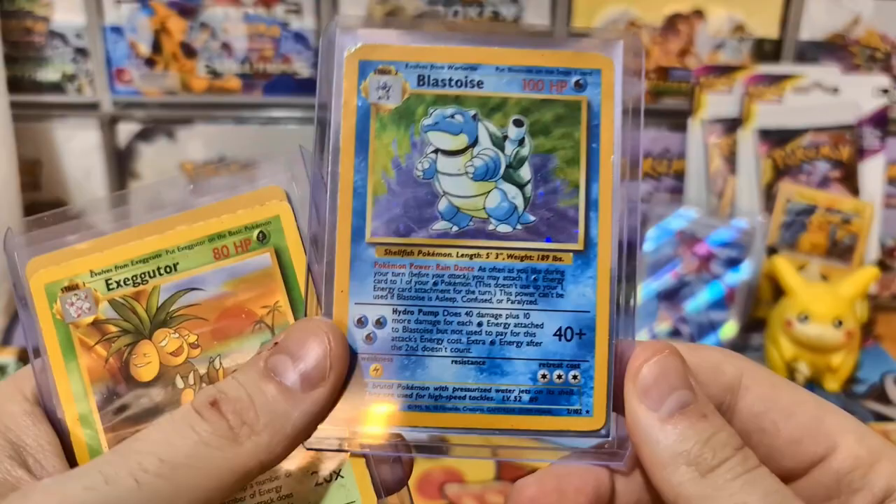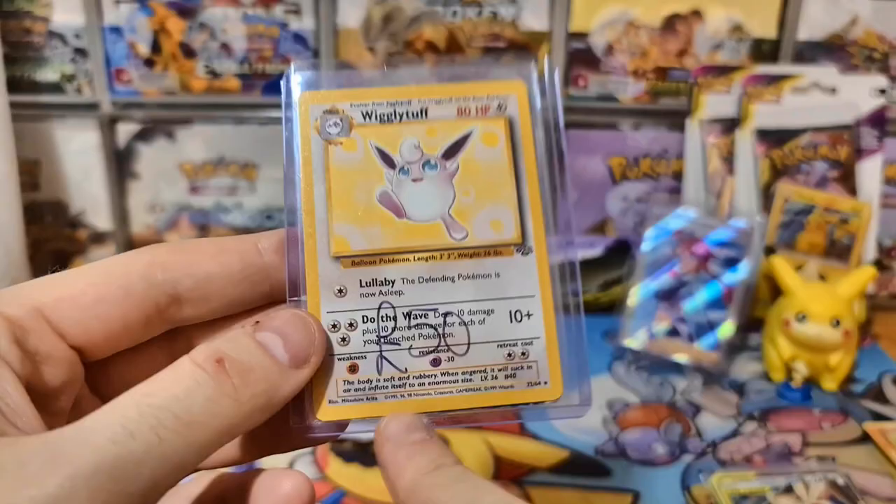Beautiful Blastoise Base Set. Executor. And some weekly stuff. There's more over here - wow, okay. So let's try and get through these.